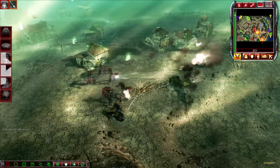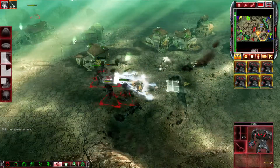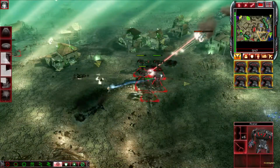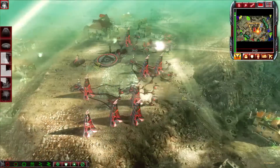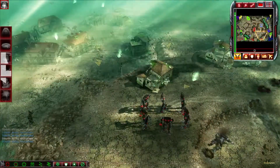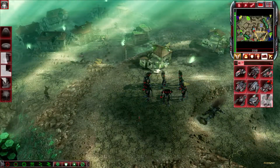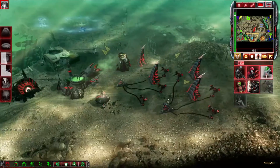Units lost. Insufficient funds. Two units removed. You are under attack. Another one. Of course. Our base is under attack. Avatar ready. Training. Unit under attack.